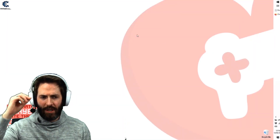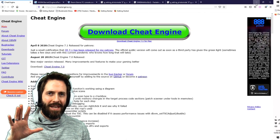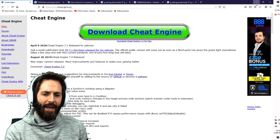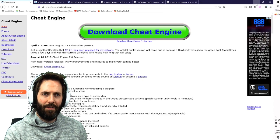First things first, you want to go to cheatengine.org and click on Download Cheat Engine. Just install it somewhere. Be careful — it will try and install some extra software on top of Cheat Engine. You don't need to do that. When the page comes up to ask you to do it, it tries to trick you, just ignore it or rather go past it.